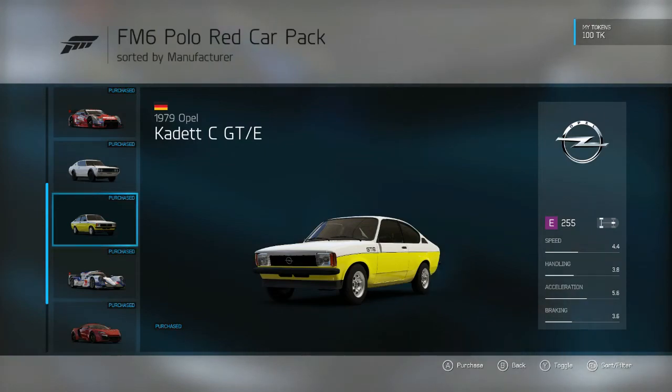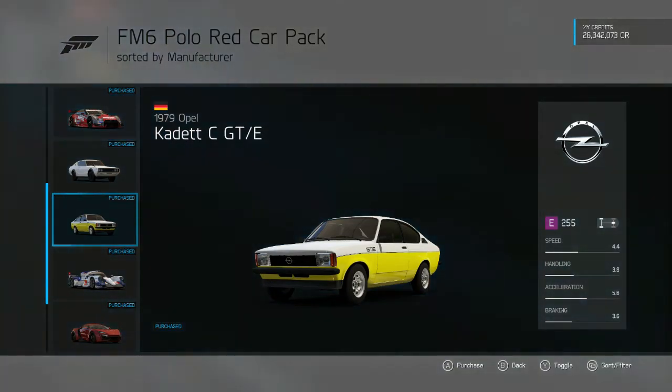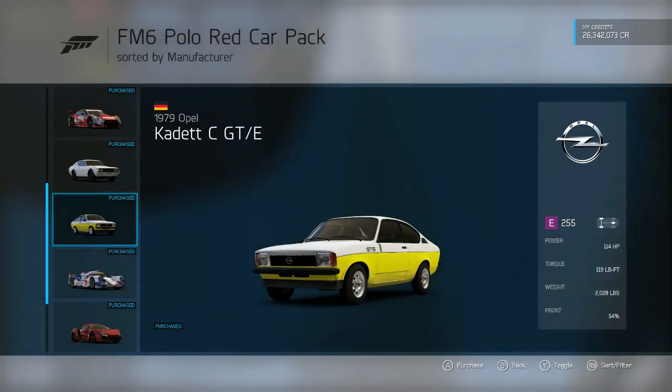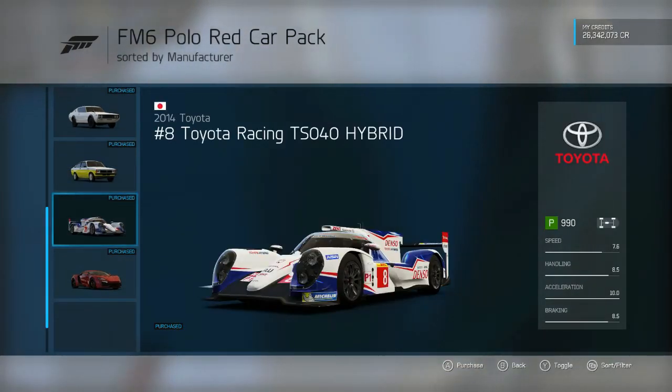So this car is the free car of the pack — it is the 1979 Opel Kadett C GTE. I'm not sure if I butchered that or not, but this car is kind of ugly in my opinion. It only has 114 horsepower and look at that color scheme — that is just horrible.